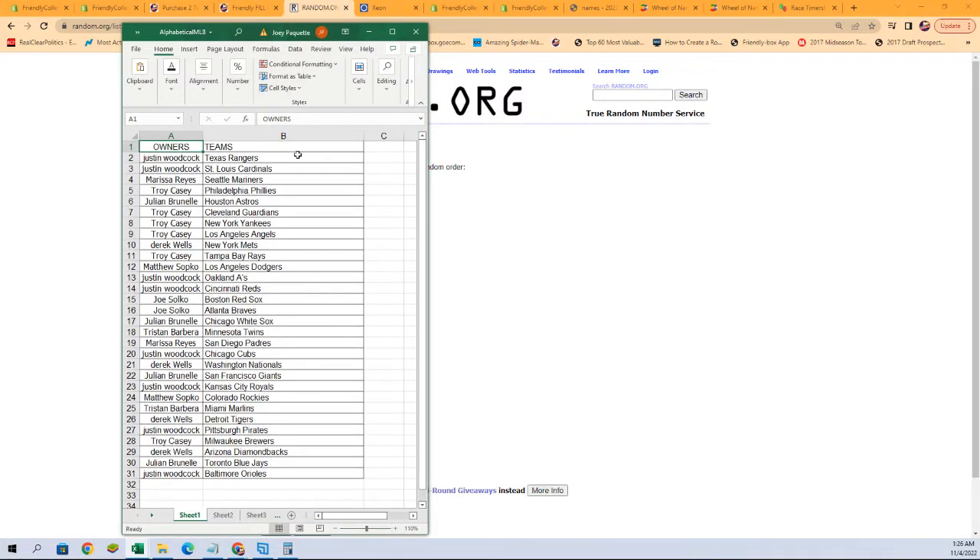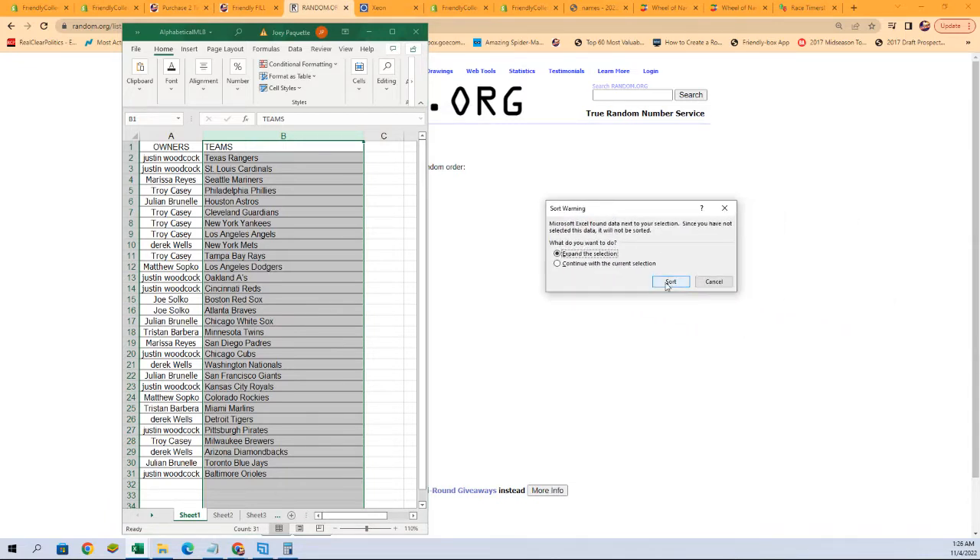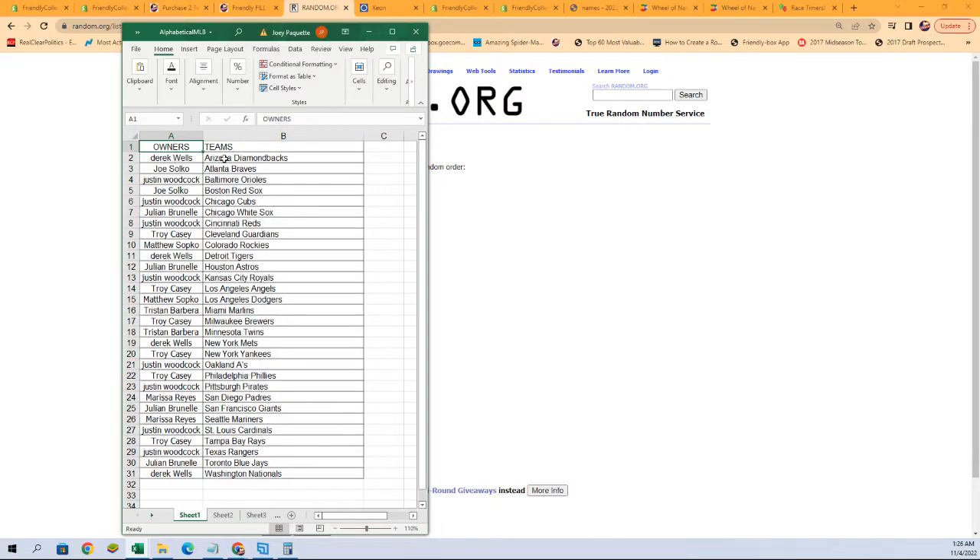Any trades — now would be the time to discuss them in the chat. I'm gonna alphabetize by team names; it keeps the owners with the teams and makes life easier for sorting and shipping, getting your cards to you faster. Any trades at all? Let's take a look — Joe S with the Red Sox and the Braves. Who's got Houston? Julian B with the Astros. Matt S with the Dodgers. Troy C with the Yankees. Marissa R with the Mariners. Troy C with the Rays.